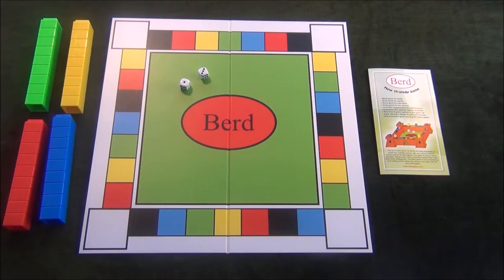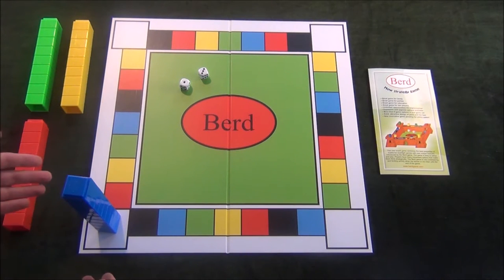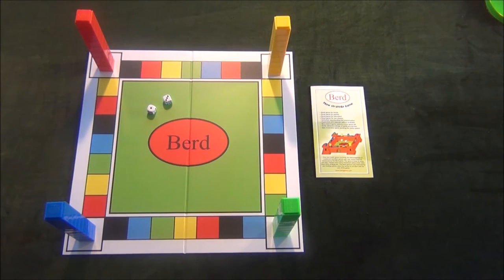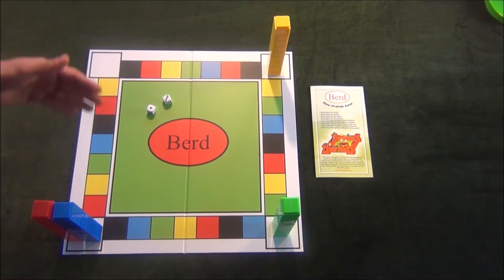At the beginning of the game, each player chooses their own color of stackable tokens and places it on the starting corner of their choosing. Players may choose to start on the same starting corner as other players. Remember that the game moves in the clockwise direction.